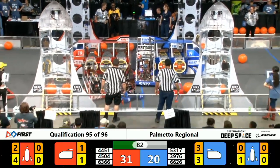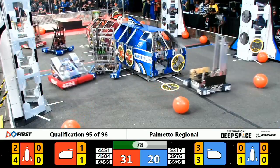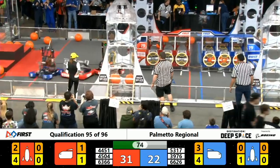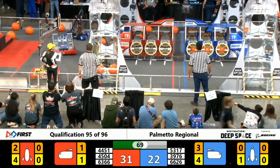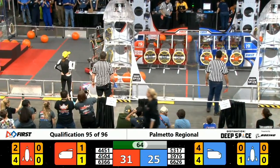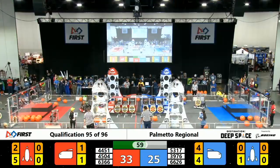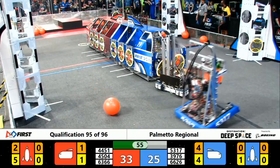Looks like we've got some defense being played by 3916 for the blue alliance, but on the red alliance side 6366 is moving around. 4504 is also kind of chasing the blue alliance robot out of the way, clearing the path for their red alliance teammates. We've got 5317 coming back over with the cargo.